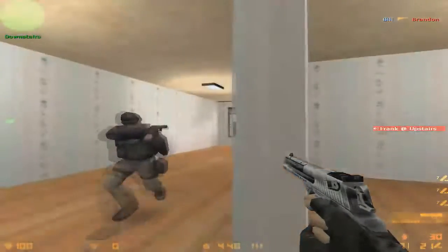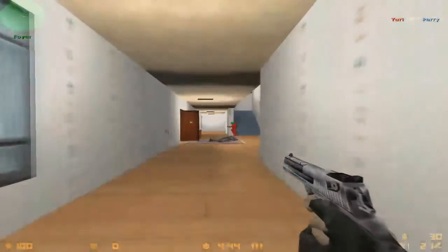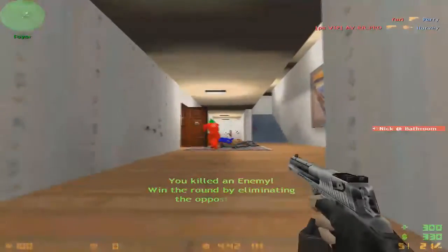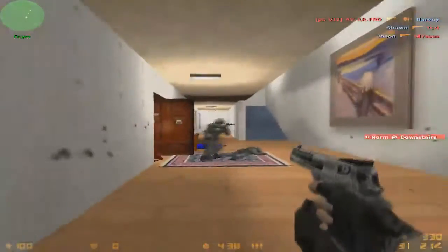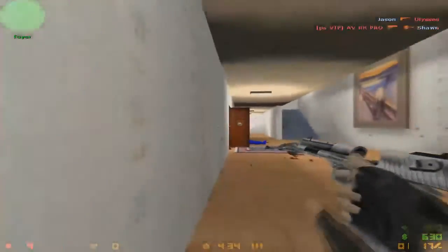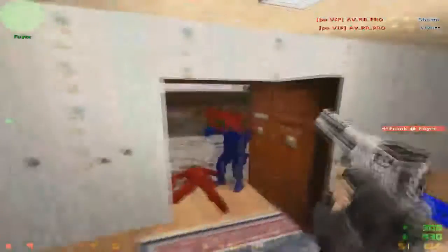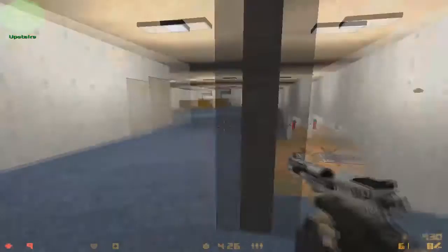Hello, welcome to this video where I will show you how to play Counter-Strike 1.6. First, you should set your mouse scroll up to jump and mouse scroll down to duck. Second, you should download a good config for Counter-Strike 1.6 — you can find configs on Google.